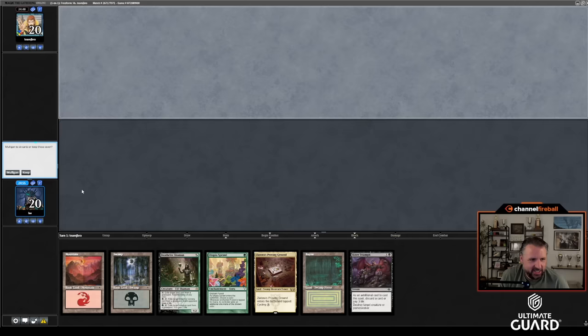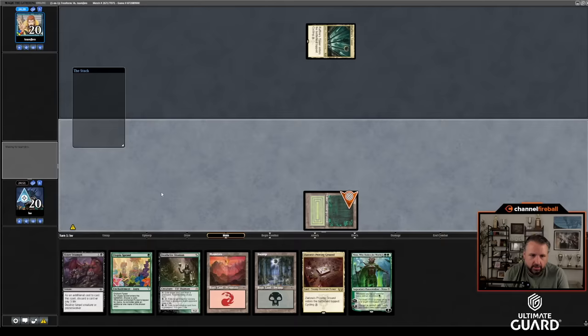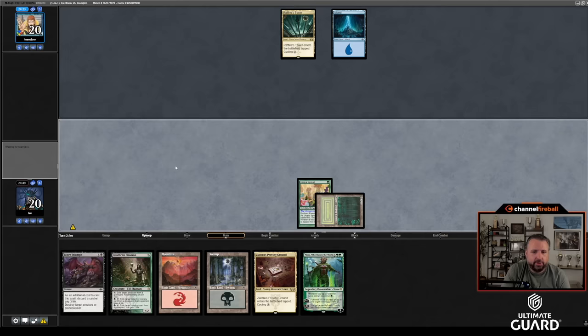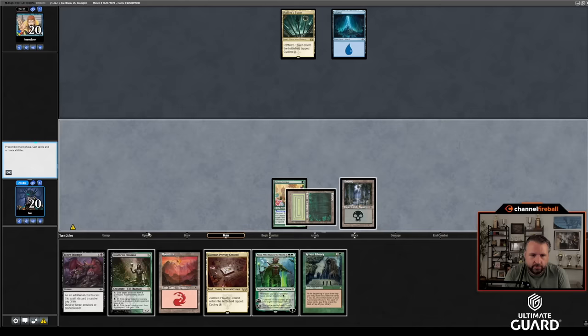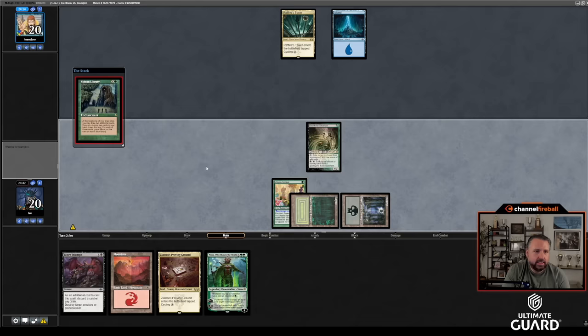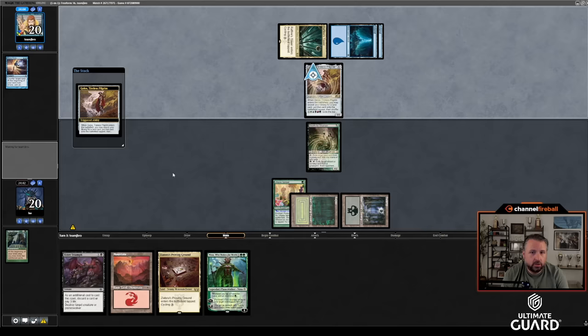Let's see how this plays out. I'll keep this hand — turn one probably Bayou into Utopia Sprawl, turn two Deathrite Shaman plus Bitter Triumph. J Bro's mulling. I have a good answer but this hand is a little action-light; I'll probably be cycling that Zedruu's Proving Ground. Oh Nissa — I like that. Let's play Utopia Sprawl naming green. I'll cast Deathrite Shaman first then cast Sylvan Library, hoping it resolves. Mana Drain — okay, hopefully whatever J Bro drains into is something I can kill with Bitter Triumph.